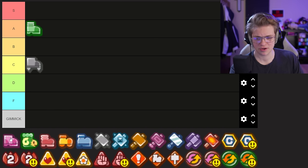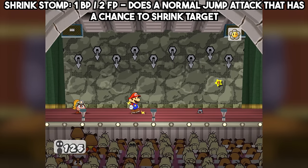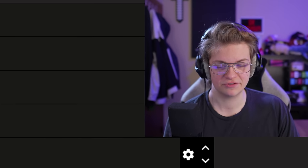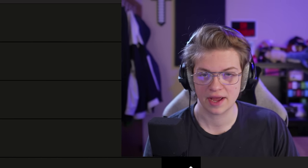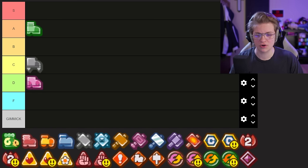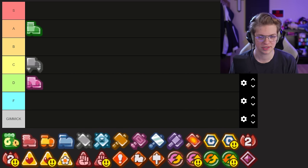And now Shrink Stomp. Shrinking your enemies is really not that useful — it lowers their attack by two, and this attack only gives you a chance to shrink them, not a guarantee. I'm thinking D personally. I hardly ever use this one because for the cost of two FP, you could just do a ton more damage rather than shrink them, and there's really no great strategic time to use it.